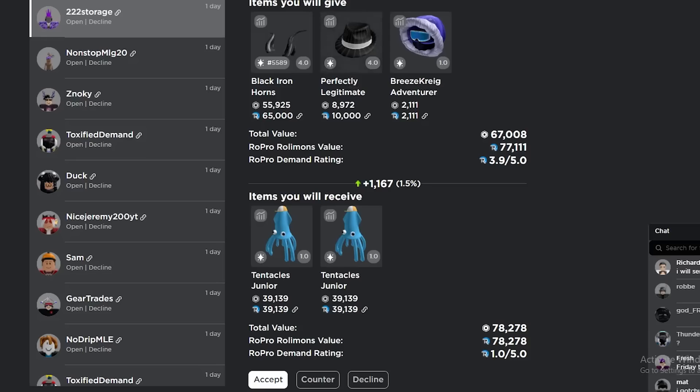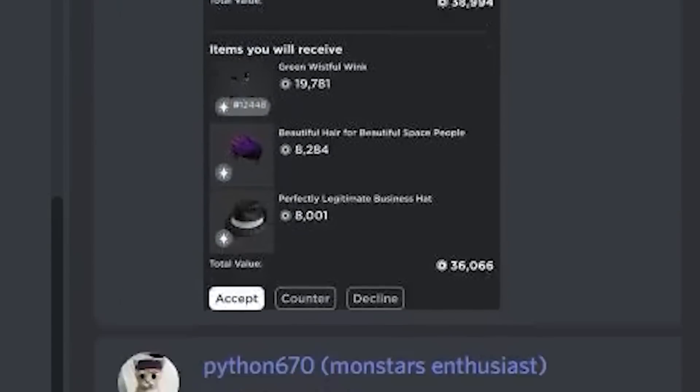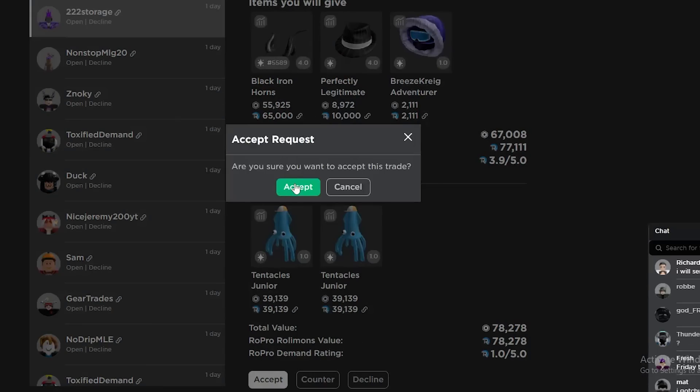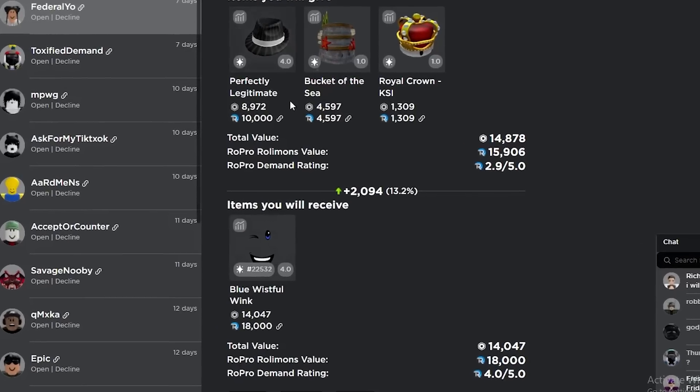I still haven't gotten any of these new items so I kind of want to get it. It looks like this thing is actually getting overpaced so I'm gonna go ahead and accept this trade. I have a feeling this is gonna reject, but if it does go through this is actually gonna be an amazing trade — let's just accept. Yeah, it looks like it rejected.